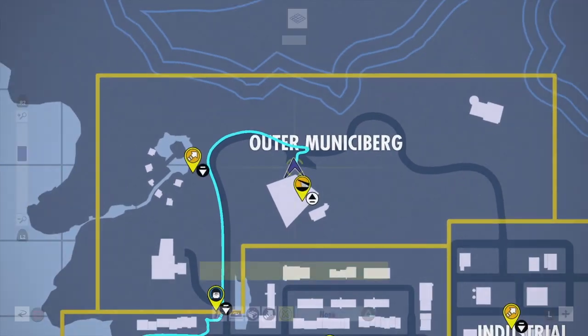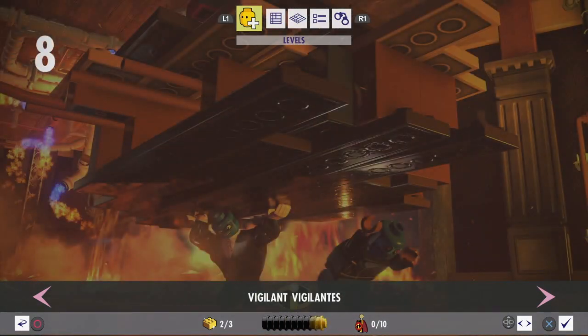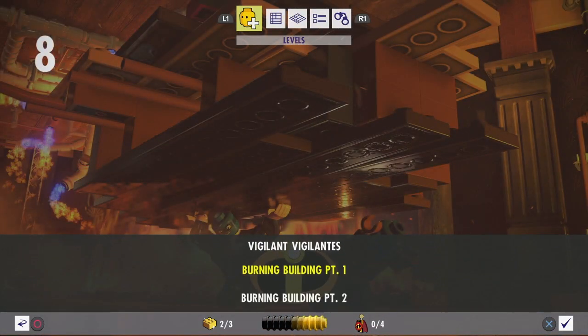Bring up the map and hit the left bumper to get to the levels. Then go to level 8 with the left stick. Select it, then Free Play, and then the first part.